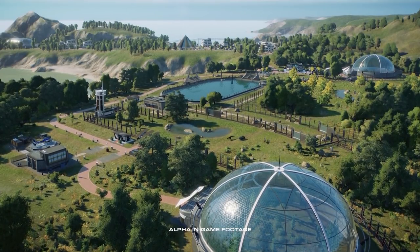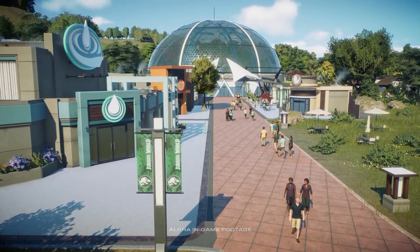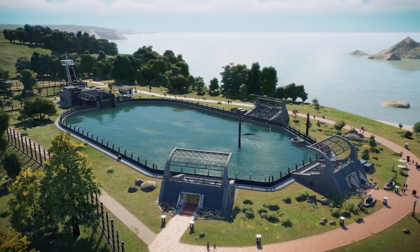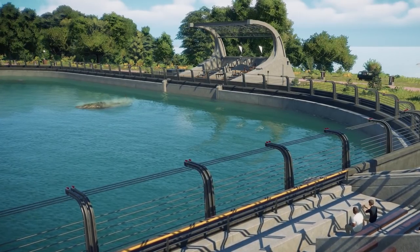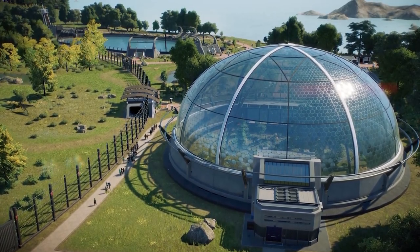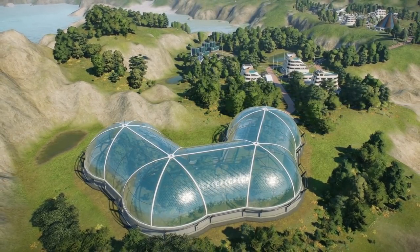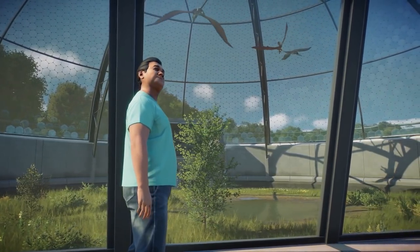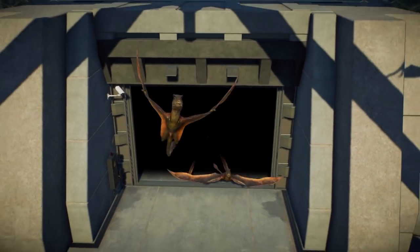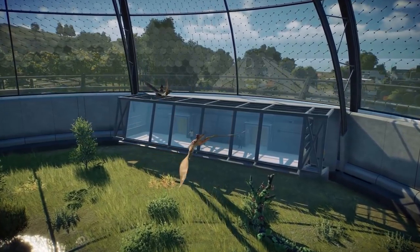To ensure the welfare of your prehistoric animals and attract even more guests to your park, two additional enclosure types will be available to house the new avian and marine species: the aviary and lagoon enclosures. The aviaries offer modular construction, allowing you to craft dynamic enclosures, viewing galleries, and hatcheries, making these giant domes the perfect place to safely secure and view your flying reptiles.